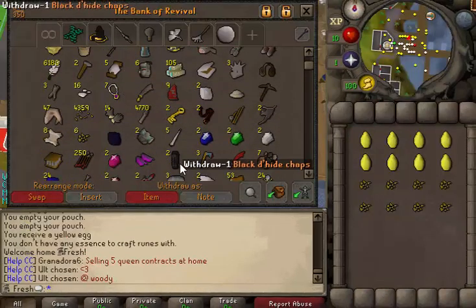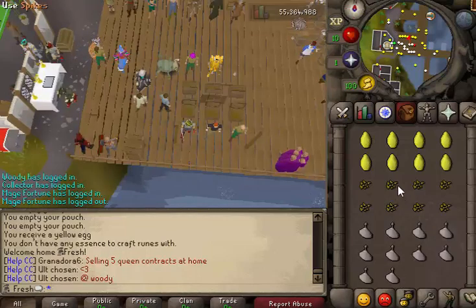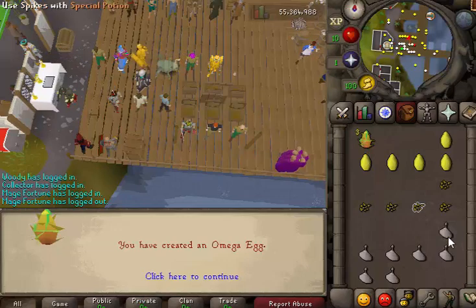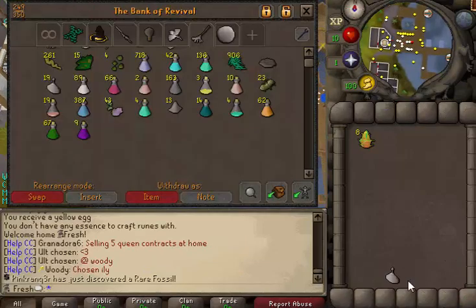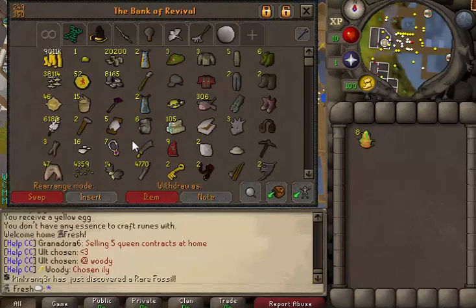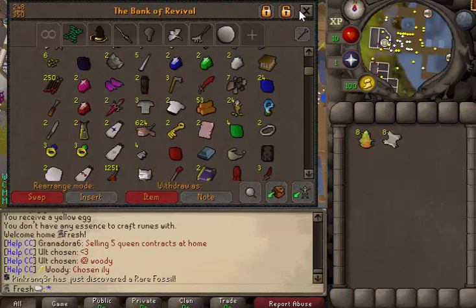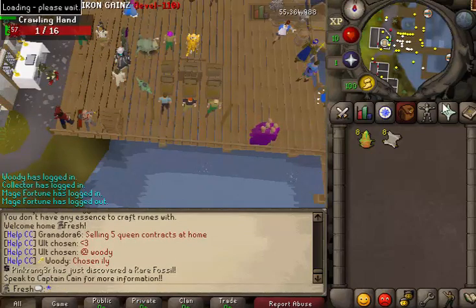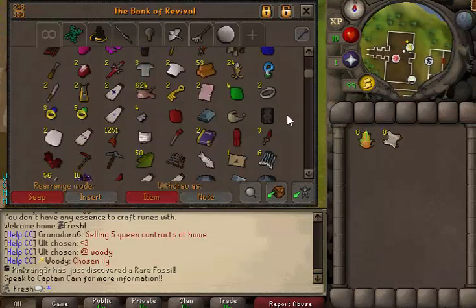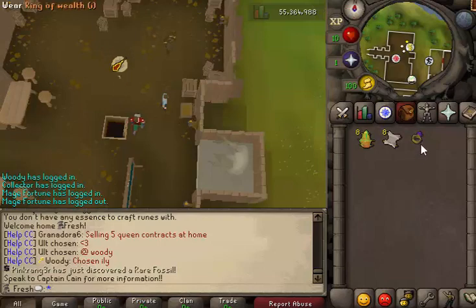We just finished collecting the yellow eggs — I should have every single part. Let's combine these. We have eight contracts, so that means eight kills. I'm mostly just going for the crystal keys; that's kind of what I'm hoping to get. It's a level three, so let's go do it. We should probably get a lucky ring on — does it actually matter? Sadly I only have a regular ring.